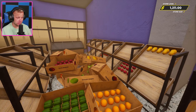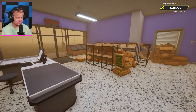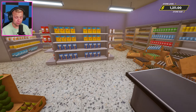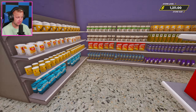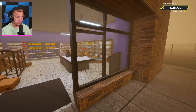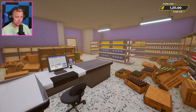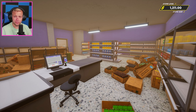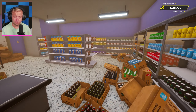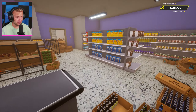We obviously have to reorganize all of our fruits and veggies still too, so there's that. We've got a lot of stuff to finish - just the fruits and veggies left to reorganize, then reordering and restocking everything and making it all look good. We're going to wrap up this episode here - I know I would've liked to have gotten everything fully done but unfortunately I just don't have a ton of time, I need to get some other videos recorded.